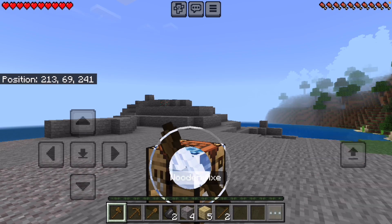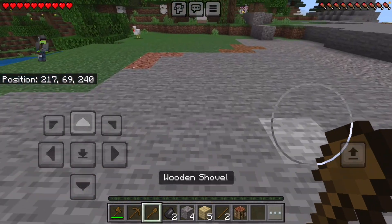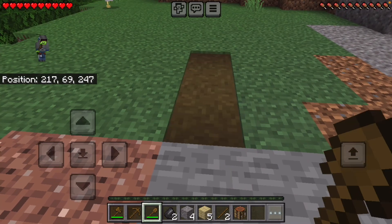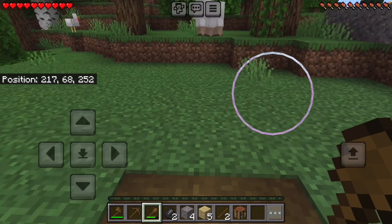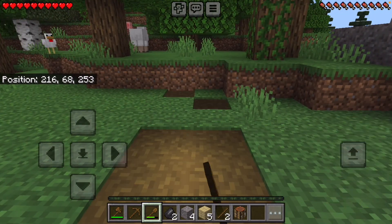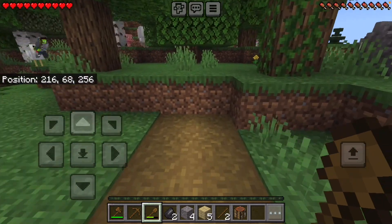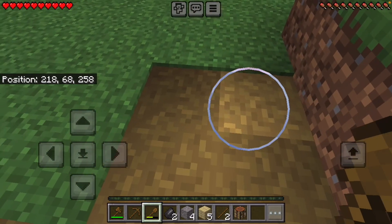All right, now I have a shovel so I can do this — I can make pathway and I can go on because it's not green. Only thing is that shovels break really fast. I don't want to go to that tree with the vines; the vines are green.